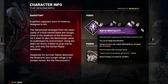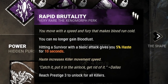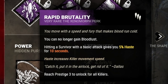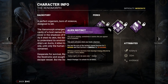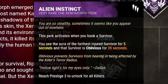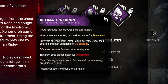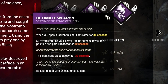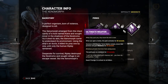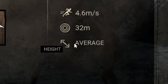Let's check out his perks. His first perk is Rapid Brutality — you can no longer gain bloodlust, but hitting a survivor with a basic attack gives you 5% haste. His second perk is Alien Instinct, which activates whenever you hook a survivor: you see the auras of the furthest injured survivor for 5 seconds, and that survivor is oblivious for 20 seconds. His third perk is Ultimate Weapon — whenever you open a locker, it activates for 30 seconds: survivors entering the terror radius will scream, revealing their position, and gain blindness for 30 seconds, which prevents them from seeing your aura. It has a 30-second cooldown. His base stats are 4.6 speed, 32 terror radius, and average height.